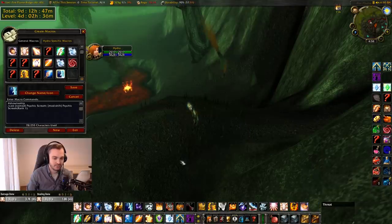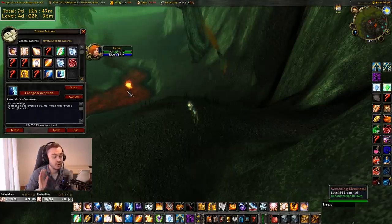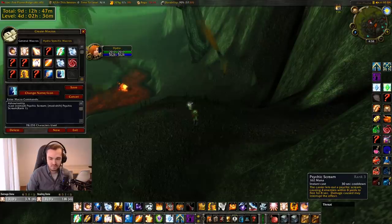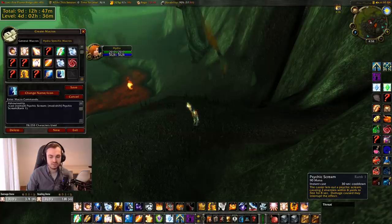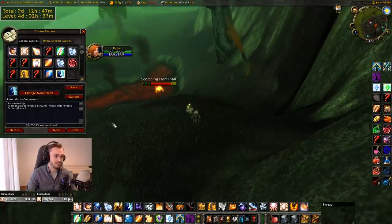We've got rank one fear on shift-T. I actually haven't learned rank four fear because I'm cheap, but currently we're working with rank three fear — rank four fear affects like five enemies or something. The reason you want rank one fear is: what if you only want to fear one guy? You can use rank one fear and save a nice bit of mana. That's the reason for fear — there are a bunch of other ones too.